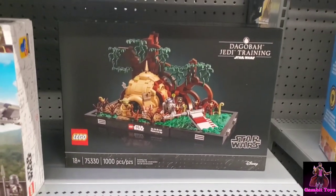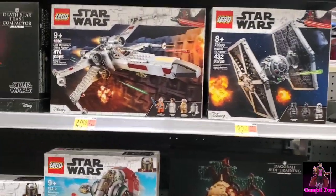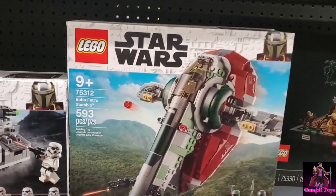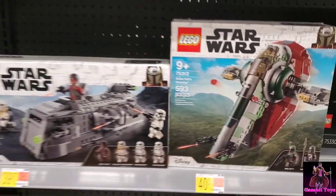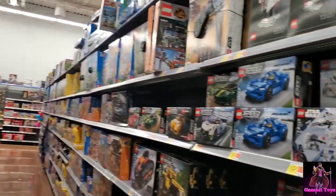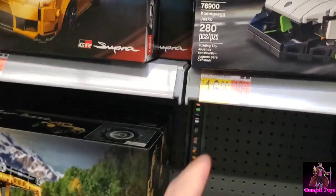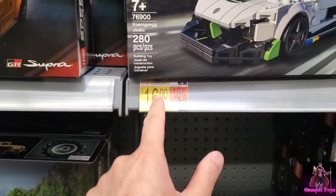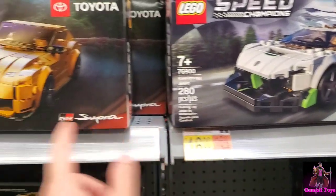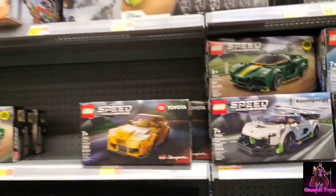The Dagobah training set, Boba Fett's throne room, lots of Star Wars. It's the Slave One renamed, and there's Speed Champions. They're normally $6.20 but they're $1.60 at this Walmart — looks like permanently. That's a pretty good deal.